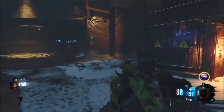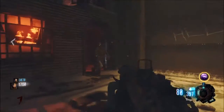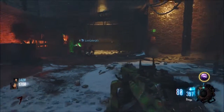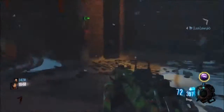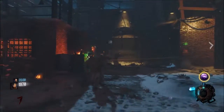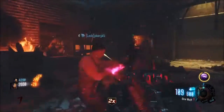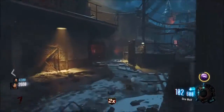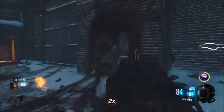I wonder if I should use my Gobble Gum — just test it out. Wait, don't use it when you're about to go down, because then you'll waste it. Use it when there's a giant swarm or something. Oh that thing double hit me. I'm using it — popping it. Oh this dingo Pack-a-Punched is sick! Dire Wolf — I know! Oh you remember the name, that's cool. Oh my god this thing's a beast.